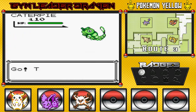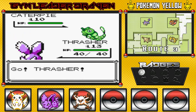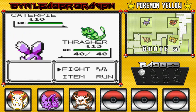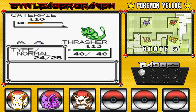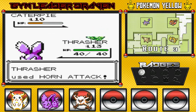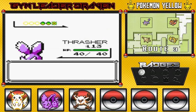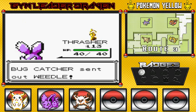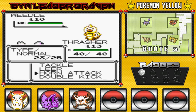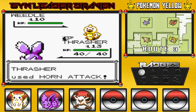Here he comes out with his Caterpie. I like to call it Caterpie. Let's go ahead and just horn attack out of it. Not a double attack, but it still does good damage. More horn attack. Say goodbye to Caterpie. He's going to be coming out with a Weedle. I'm going to stay with Thrasher right here, because it is also a poison-type Pokemon, and poison attacks won't affect it as much. More horn attacks on the way.